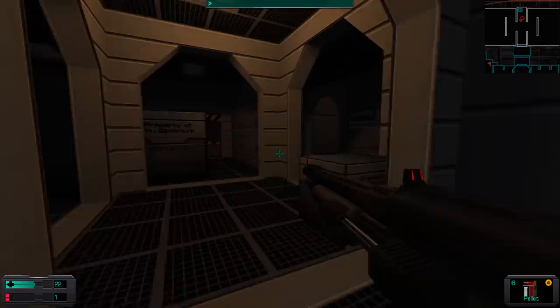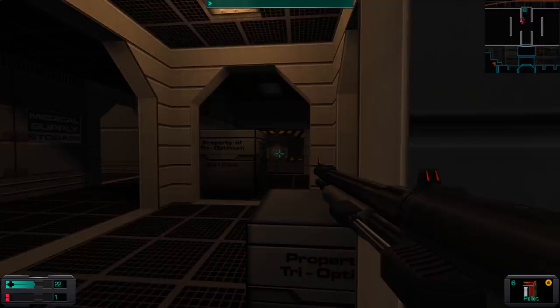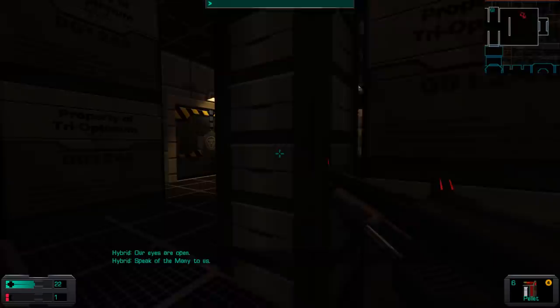That's a turret. Hello - a value wrap, and I cannot repair you. That's weird and mildly annoying. Let's head to the side that does not have a turret. Quietly. Hybrids - I've got a few bullets for hybrids.